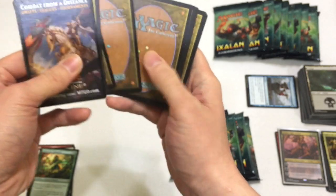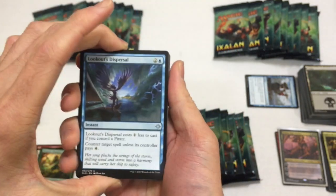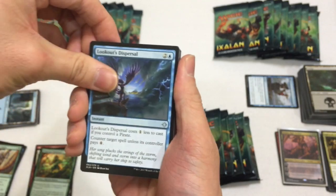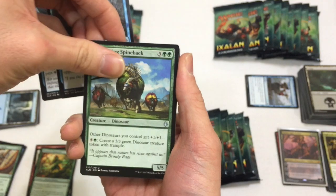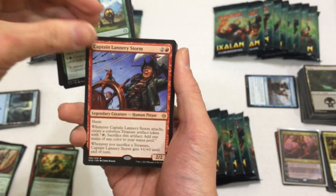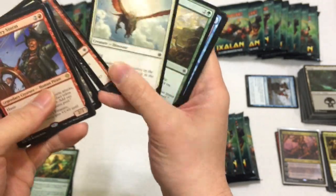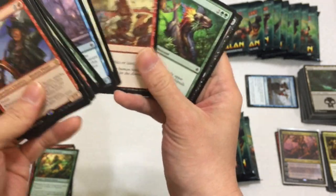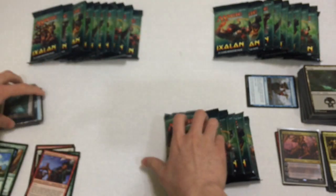Next pack: Lookouts, Dispersal, Tempest Caller, Thundering Spineback, and we have a Captain Lannery Storm. Dino Token - Ryo New Horizon. These guys - sweet!